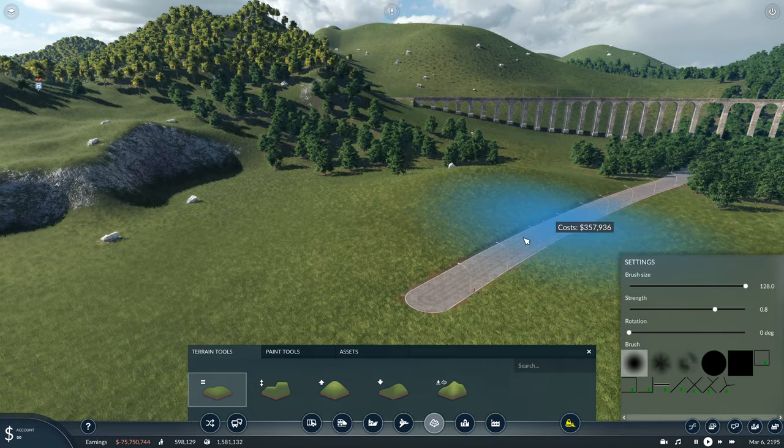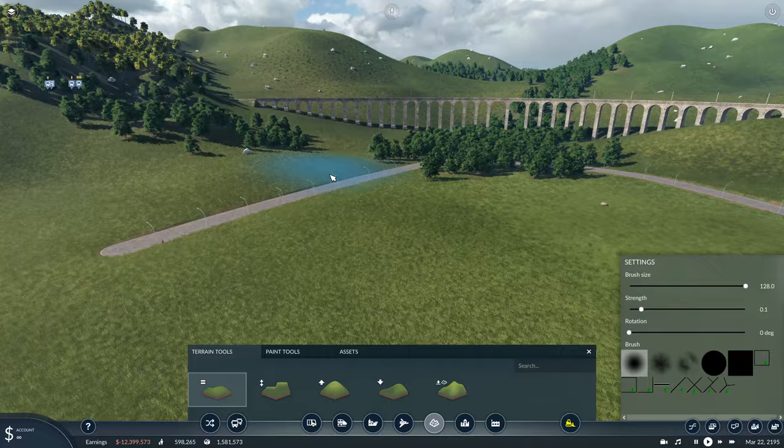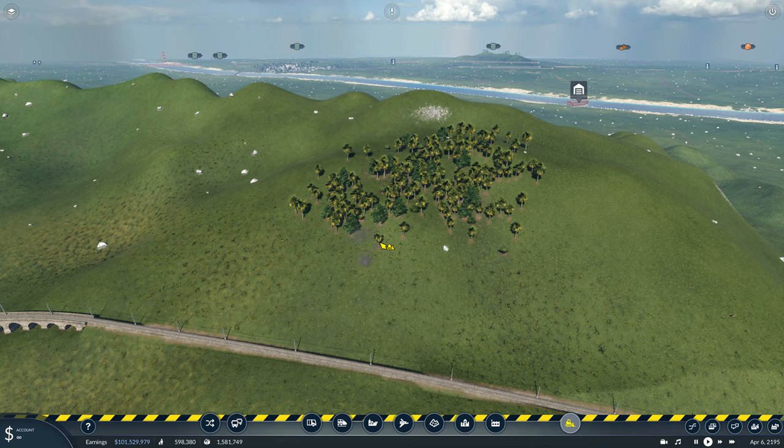One problem I've just noticed is that the road has actually got street lights on it — probably don't want those. Also, you may have noticed that on the track I've actually put the electric overhead line things on, and I don't believe in real life it actually has them because it's just a standard track. So I will come back and remove them in a minute.